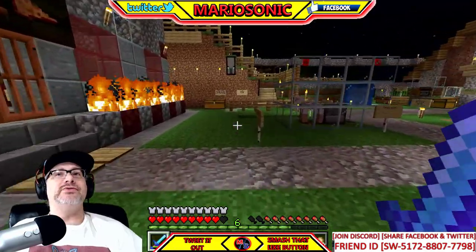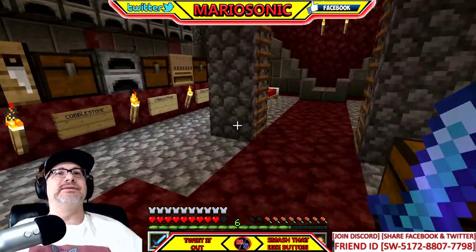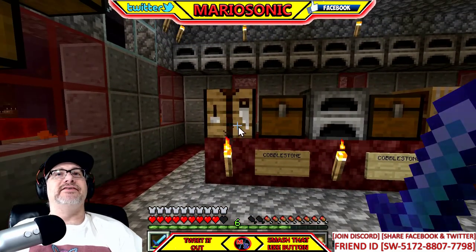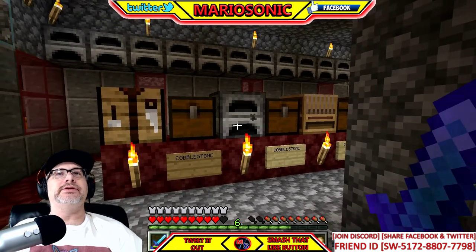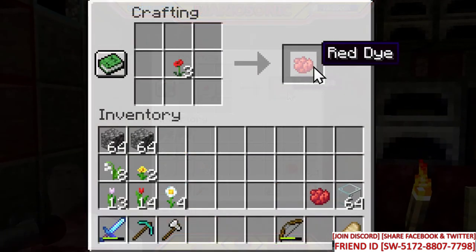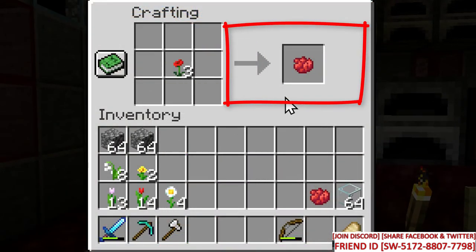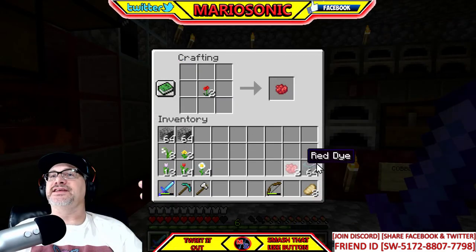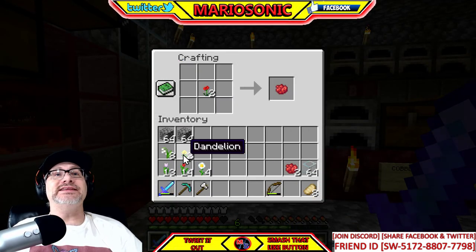To get the actual glass colored, you need one of these flowers. You put it in here and boom — that's how you get the dye. You can bring it down like this and boom, now I've got two red dyes.